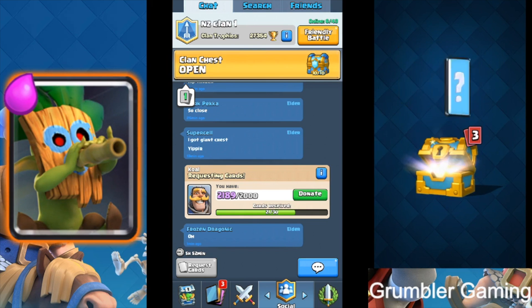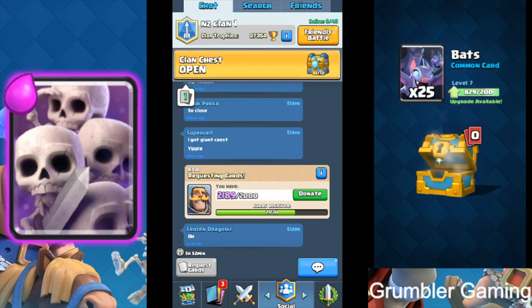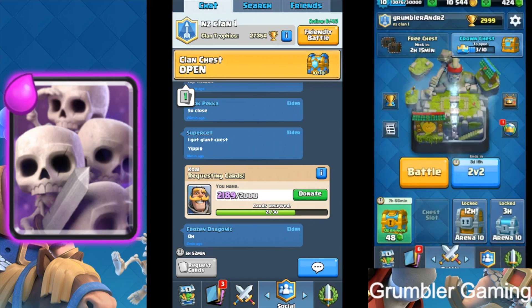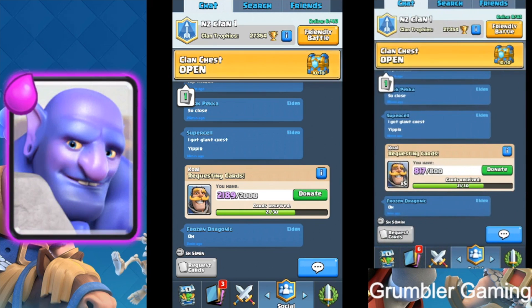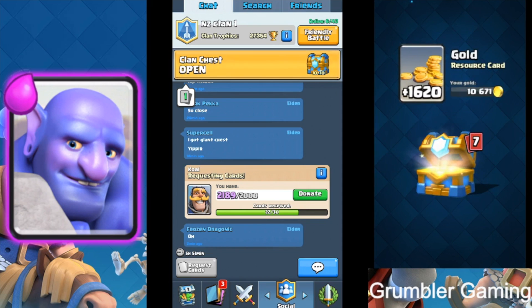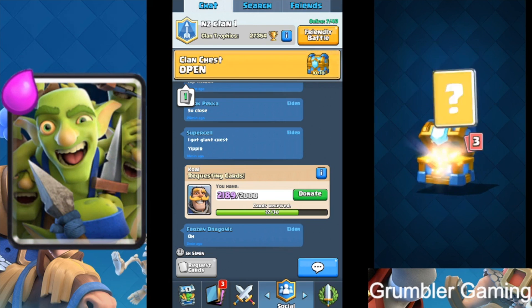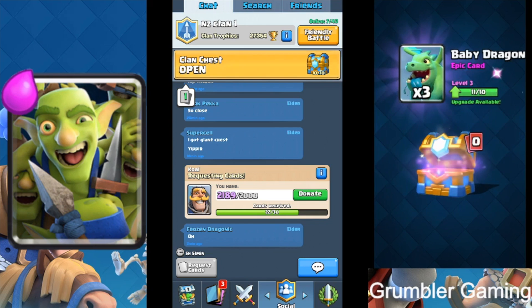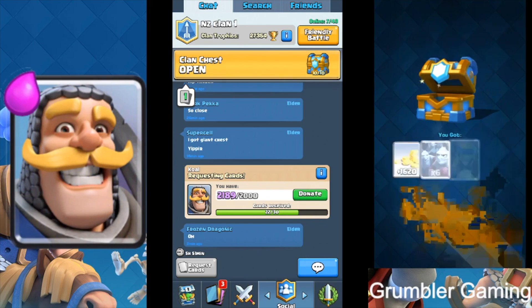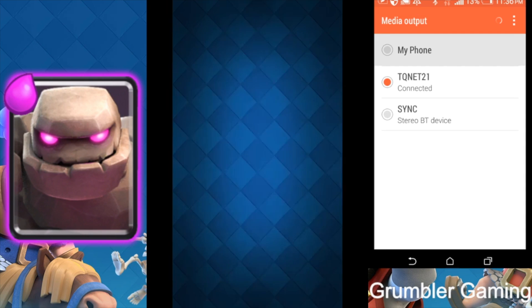Alright, this one works fine. We are opening with a gold chest — Elixir Collector, minions, tombstone, and bats. That was just a gold chest. Now let's open the clan chest, guys. We are getting gold, minion horde, spear goblins, knight, hog rider, heal, zap, and the baby dragon.